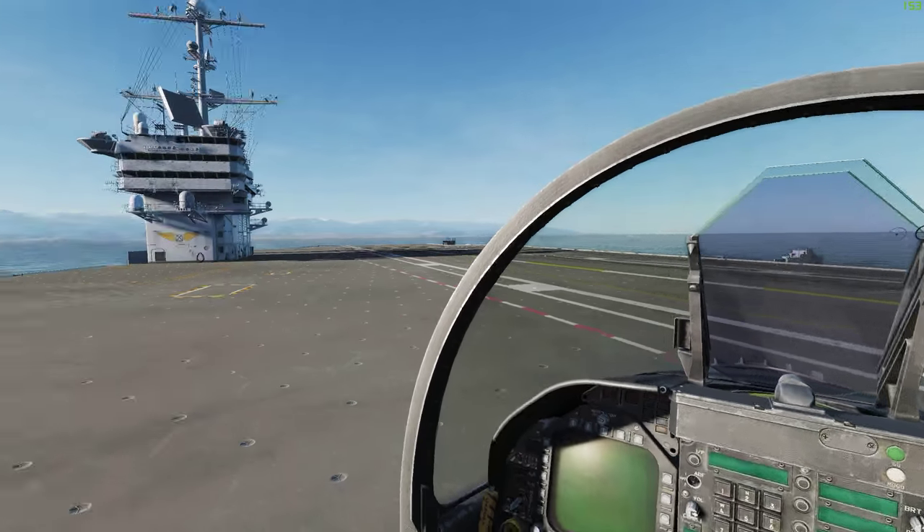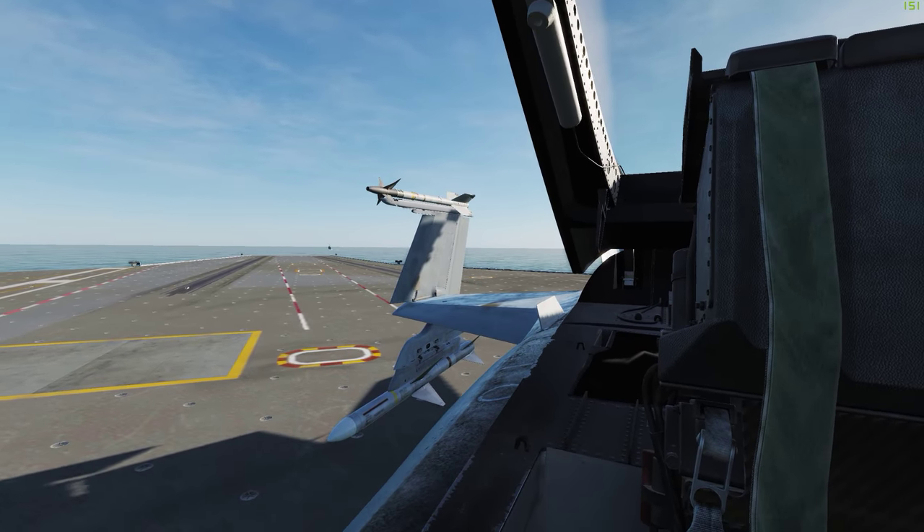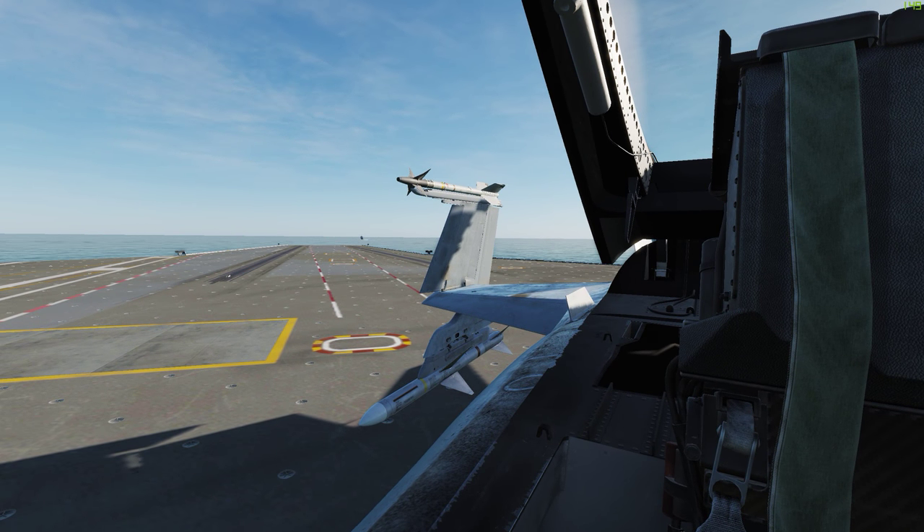As you can see, our wings are folded up, we are on a Stennis, and if you do spawn on the ground, the wings will not be folded.